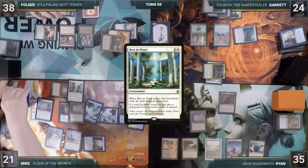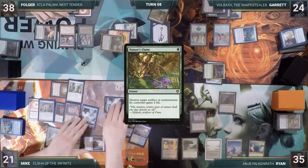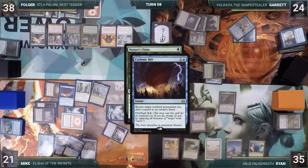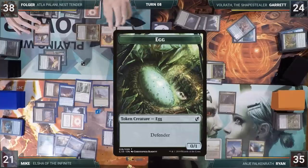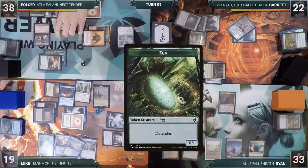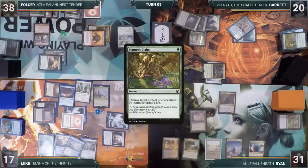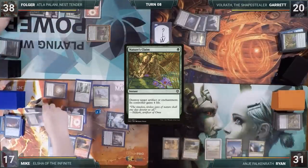During Folger's upkeep, in order to force Mike's hand, Garrett casts Nature's Claim targeting Mike's Grim Monolith. In response, Mike casts an overloaded Cyclonic Rift. In response, Folger activates Atla making an egg — everyone takes two from Purphoros. He also taps Kiki-Jiki making a copy of the egg, and everyone takes an additional two. Cyclonic Rift resolves and all opponents bounce their boards. Then Mike's Grim Monolith is destroyed and Mike gains four life.